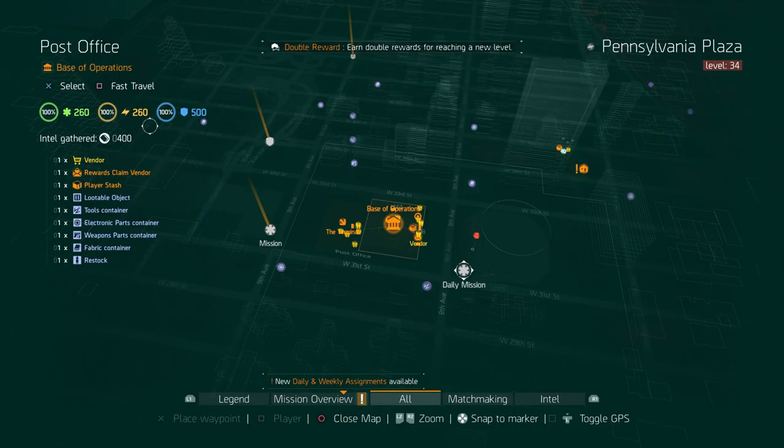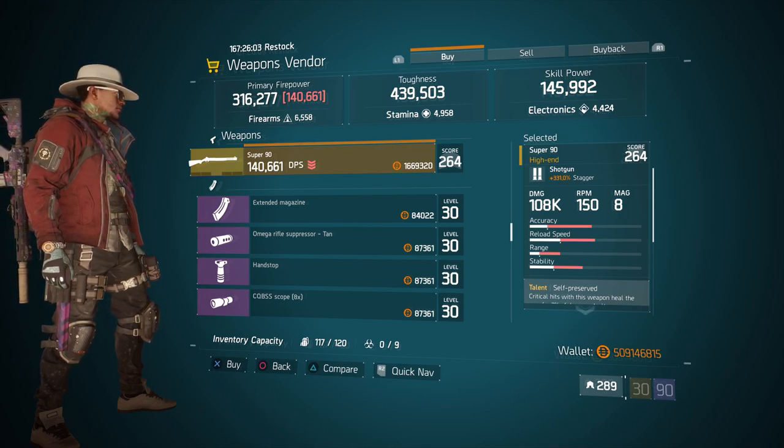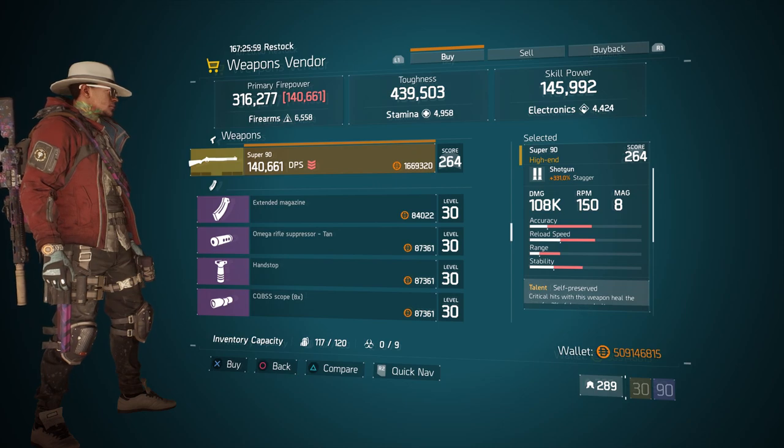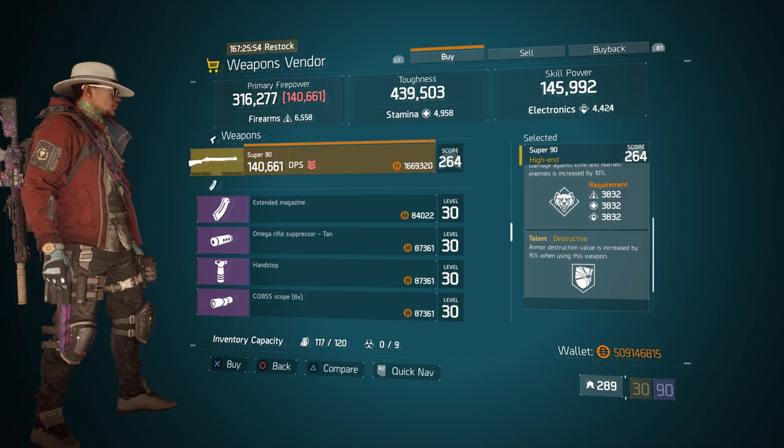For our first gear items, we're going to head over to the base operations. Here the weapons vendor at the front has a nice little Super 90 with a gear score of 264. It has 331% stagger, and the talents it has is self-preserved, ferocious, and destructive for some PvE missions.